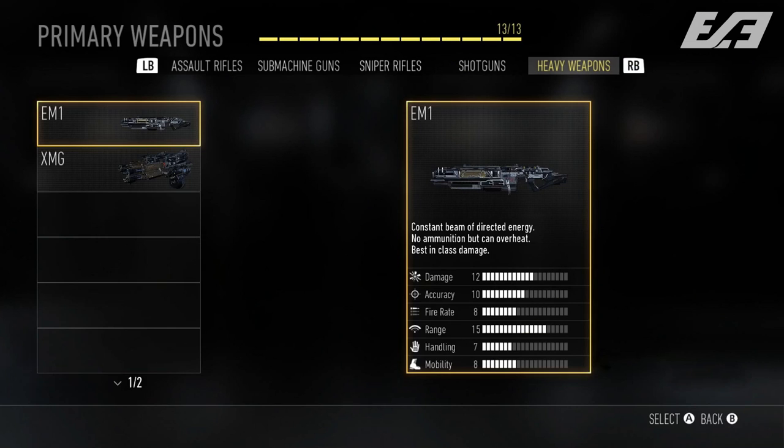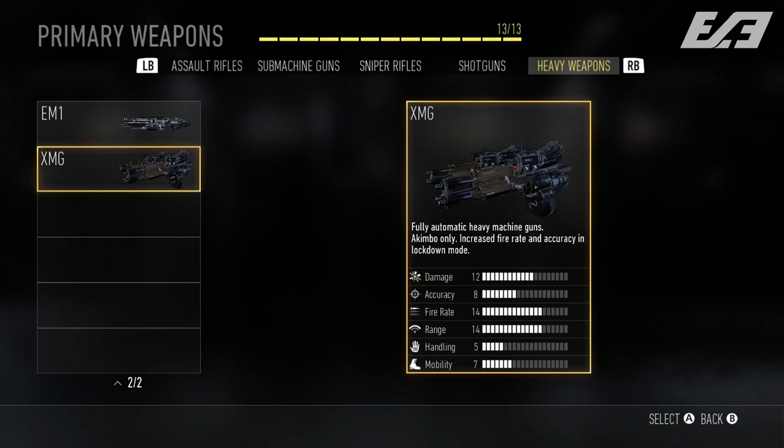Moving into our final class of weapons — the new class called heavy weapons. First up, we've got the EM-1, one of the weapons teased from the beginning. It's a directed energy weapon that shoots a constant beam of energy. It has no ammo, but you need to watch it so it doesn't overheat. Notably, the EM-1 is the best in class for damage but only has a 12 out of 20 in damage, so it doesn't seem like it'll be the most powerful thing in the world. Next up, we have the XMG — these heavy machine guns look absolutely menacing in gameplay. The special thing is that it's akimbo-only. From first-hand accounts, they aren't the greatest to use, though in lockdown mode the range and power do increase.